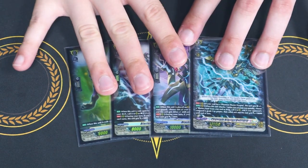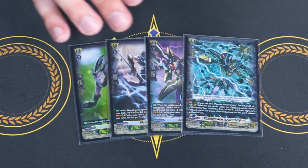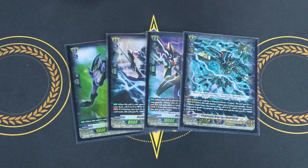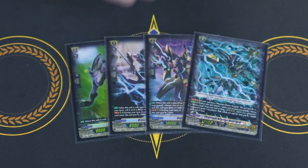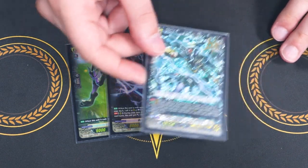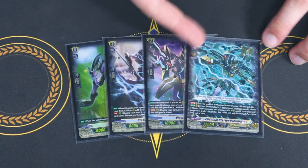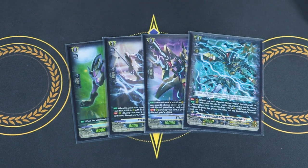Then finally for our grade 3, Phantom Blaster Overlord. We're going right into the cross ride instead of Phantom Blaster Dragon. Phantom Blaster Overlord gains an extra crit if your soul has Phantom Blaster Dragon in it. When it attacks, you retire two of your rear guards, then choose a Blaster Dark from your soul or drop zone and call it to rear. If your opponent's vanguard is grade 3 or greater, the called unit gets an extra 10k — so you're calling out a 25k beatstick. The whole goal is to use card skills to put PBD into the soul so you're immediately on Phantom Blaster Overlord with an extra crit, multi-attacking by calling Blaster Dark consistently.